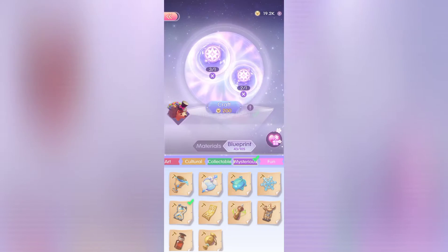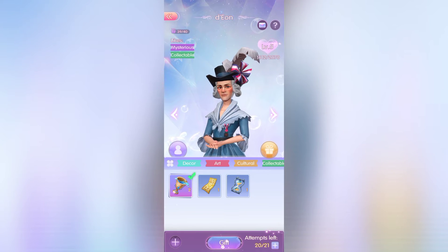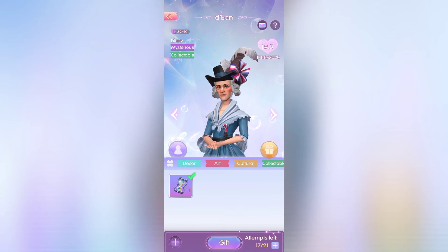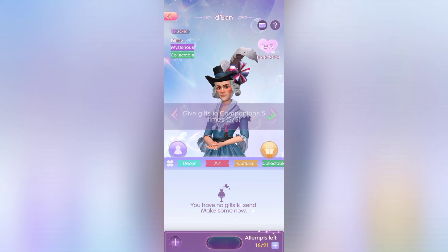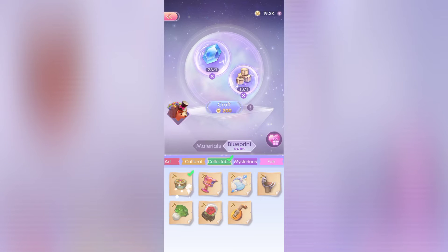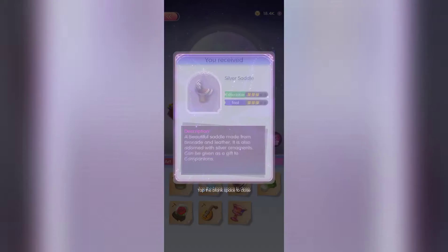My first tip: always level up your companions while progressing the story every day. If you're not a VIP player, you get five attempts to interact with them and 16 to gift them — use them all. Walkthroughs are available on the internet and on the Discord server, and you'll get an idea of what level you need to hit. Keep leveling your companion because if you don't, you're gonna get stuck in the future like I did and have to wait a day or two.